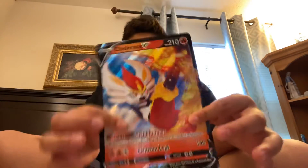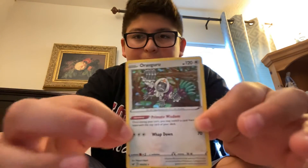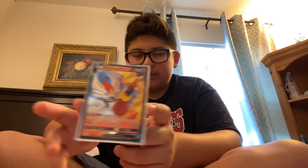So guys let's do a recap. When we opened it we got our Cinderace jumbo card, then we got our Oranguru — putting it here because it's holo and it looks nice — Oranguru. And then we got our Cinderace small card, it's a V. At least we got this V card right, guys!